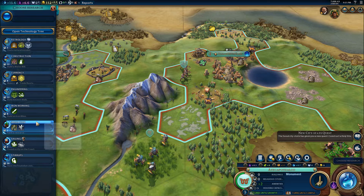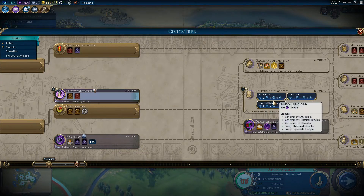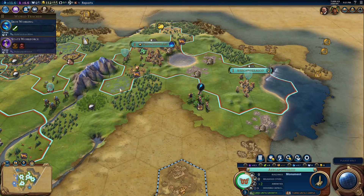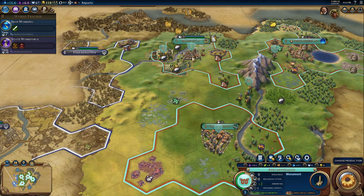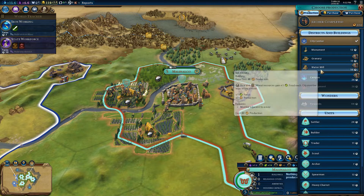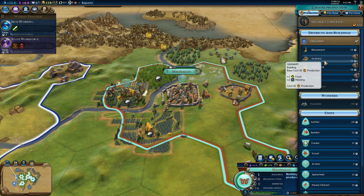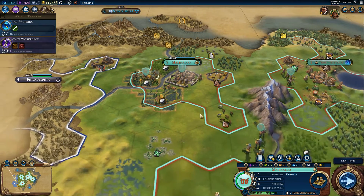For research, let's go iron working — more military stuff. For civics, state workforce, then political philosophy. We have a new quest — they want us to construct a holy site, which is not very likely to happen. Engineering has advanced considerably because we finished building walls. This location is pretty secure — we could go for a water mill for plus one food and plus one production. But we probably want to go granary first, then monument or water mill.